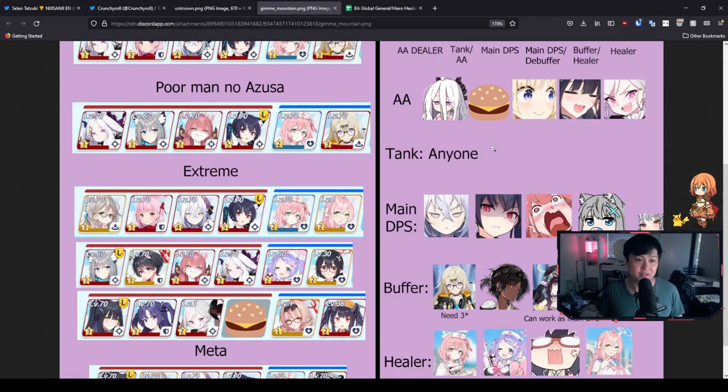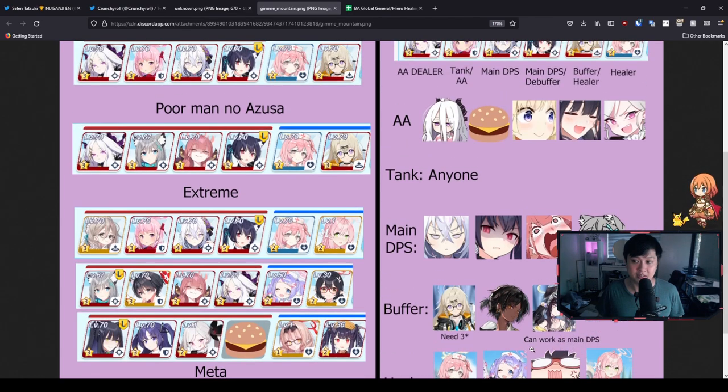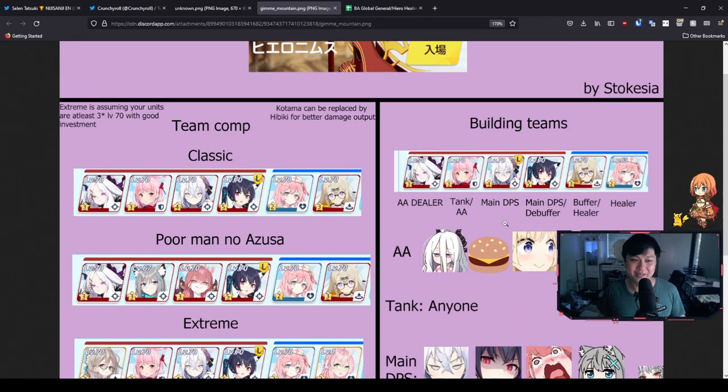As you can see down here — and I will link this in the description below — here are all your different options. We've got some healers, buffers, and thorns. I learned the other day that thorns is supposed to be a gender-bent Karan. Anyway, let's move on — that's essentially the team structure.